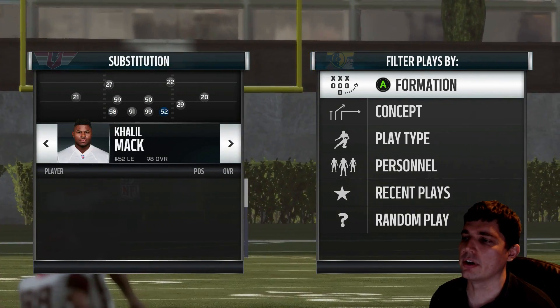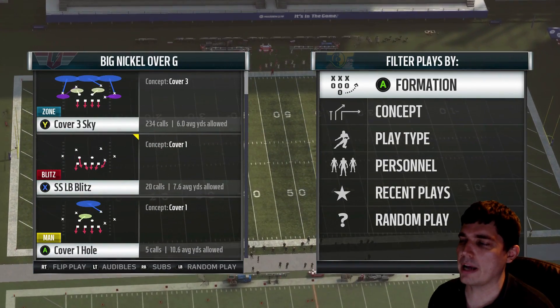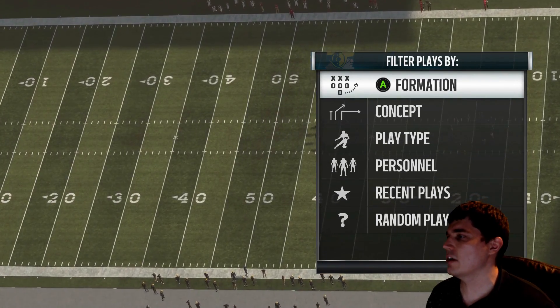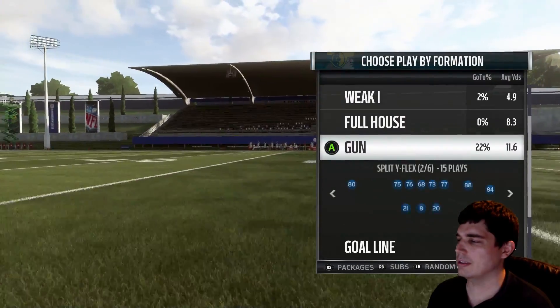So I want to show you Von Miller and Khalil Mack — I chose the best two rosters to simulate in MUT practice mode. But I'm going to show you why the ends don't matter at all. Let's go Cover 3 Sky here in Big Nickel over G. Now this can be replicated in a lot of formations, almost all of them.